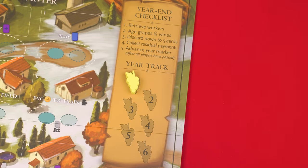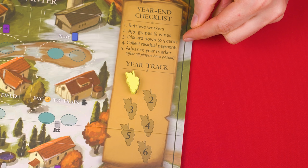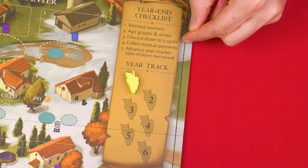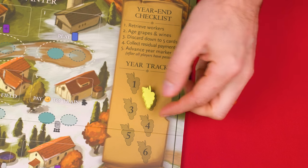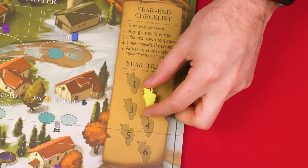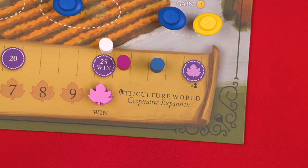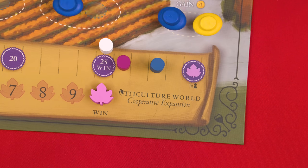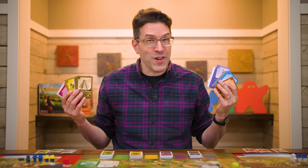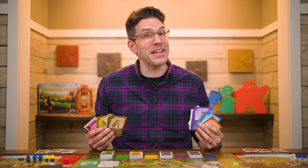Once everyone has passed in winter, you advance the grape marker one space forward and start a new year. However, at the end of the sixth year, you'll check to see if all the players have at least 25 victory points and that the influence token is at the end of its track. If so, all the players win — otherwise, they all lose. And don't forget, there are several other continent challenges you can take on, each with their own unique events and surprises, and these can be repeated as often as you like.